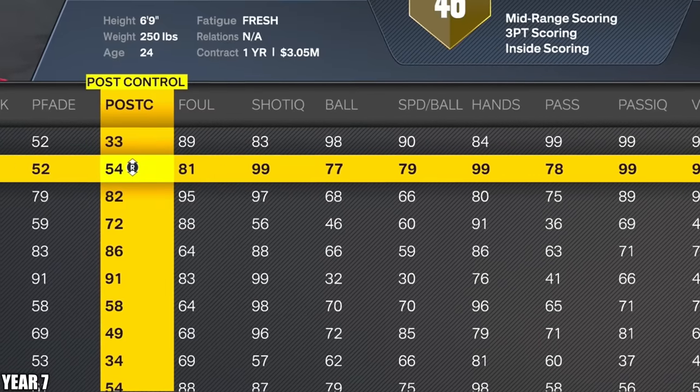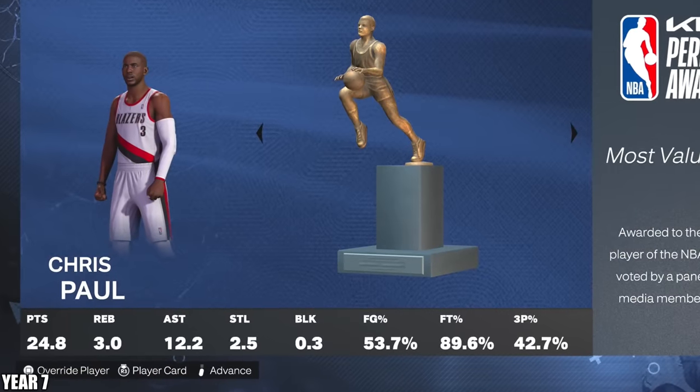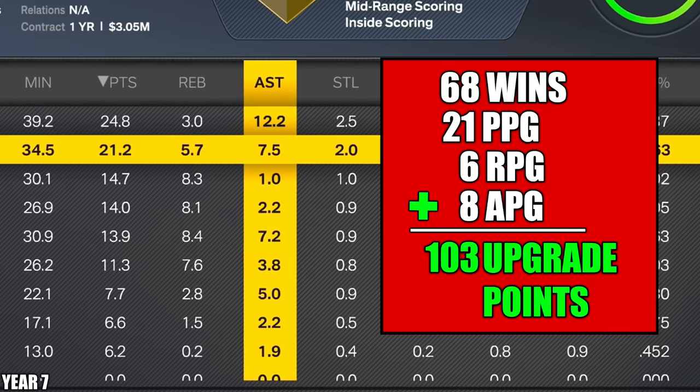Let's go ahead and sim the season — his own teammate getting MVP. Portland won themselves a lot of games again. And LeBron had a great year dropping 21, 6, and 8. So that's going to be 103 upgrade points.